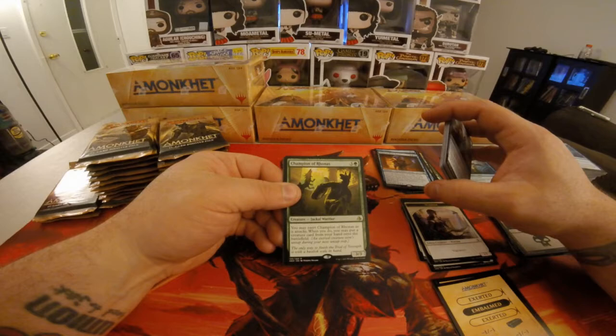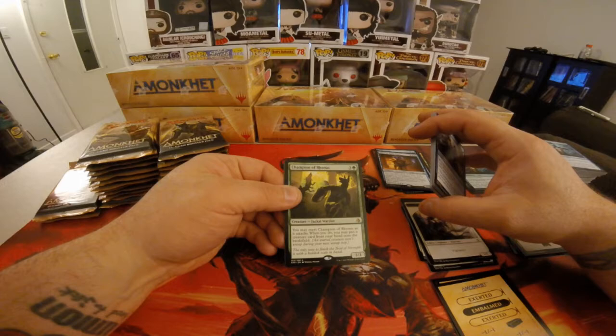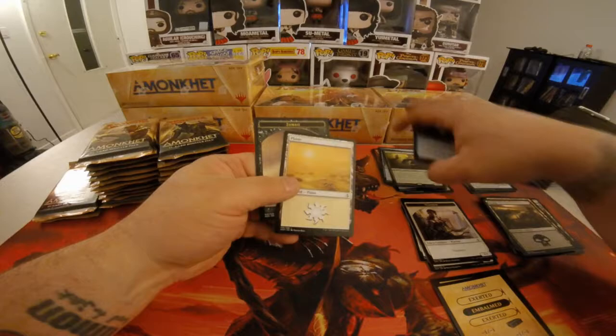Next rare is Champion of Rhonas — three colorless, one green. You may exert Champion of Rhonas as it attacks. When you do, you may put a creature card from your hand onto the battlefield. It's a 3/3. Another Full Art Zombie.